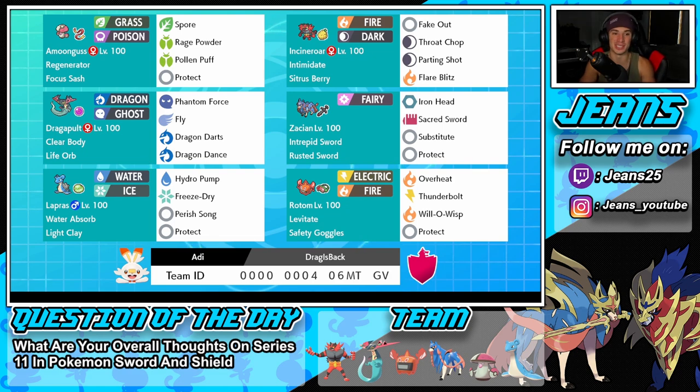Right next to it is the one and only Incineroar. I don't think Incineroar is really going anywhere — a lot of teams are going to have it but a lot less so than before, making it still very strong. Running Intimidate as its ability, Citrus Berry as its item, and Fake Out, Throat Chop, Parting Shot, and Flare Blitz for its move set.